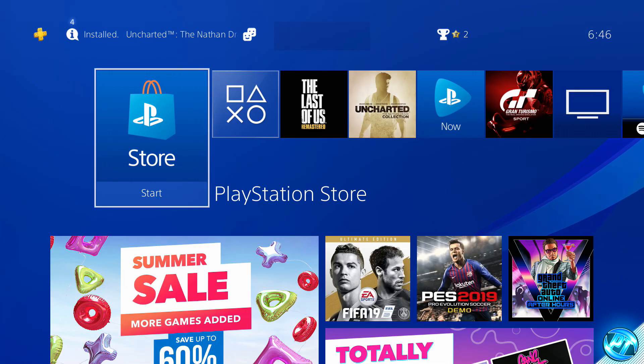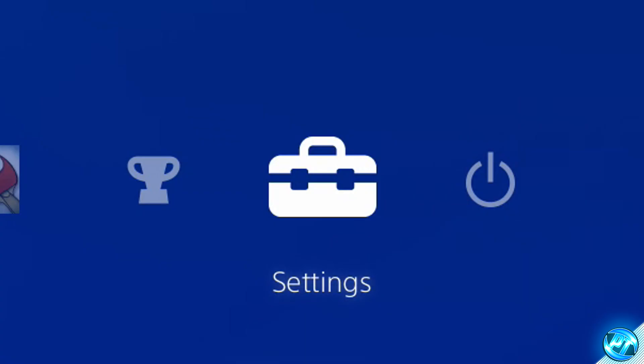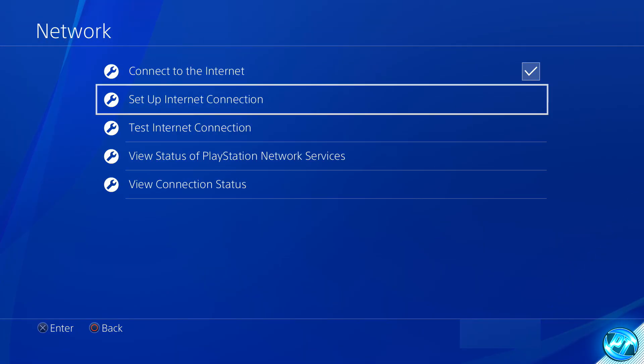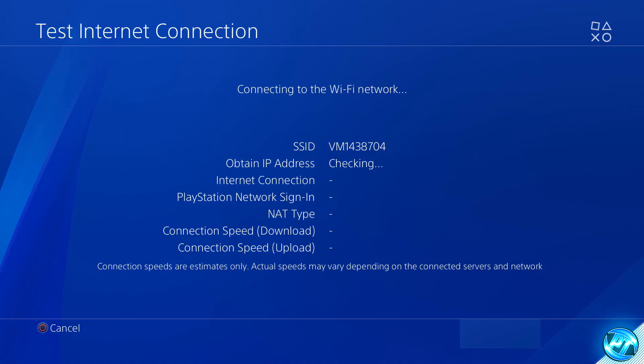Starting off with the guide, boot onto your PS4 and navigate up to Settings. Scroll all the way to the top inside of the main menu, scroll over to the right hand side and click on the briefcase. From there, scroll down to the network settings and select those. Inside of here you can perform a basic network test if you wish to see what your current speeds are, so you can compare them to later results.